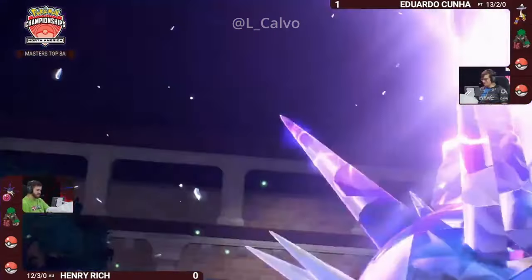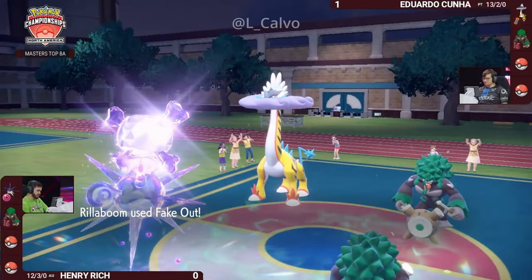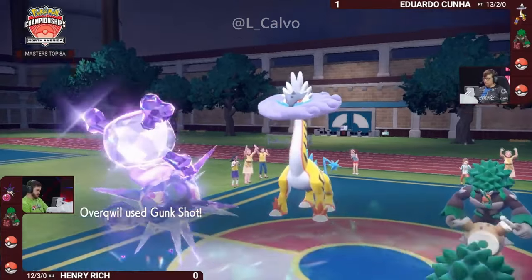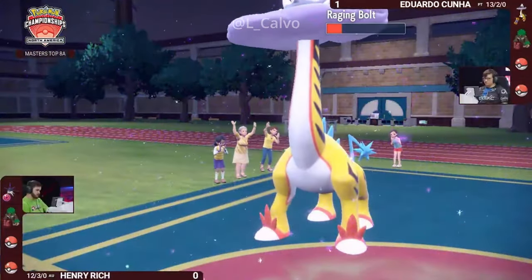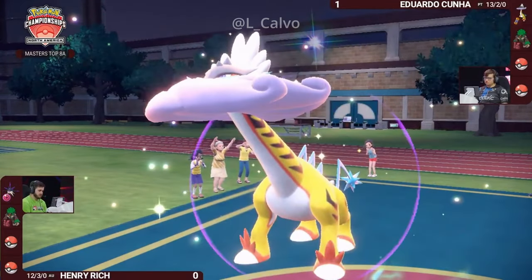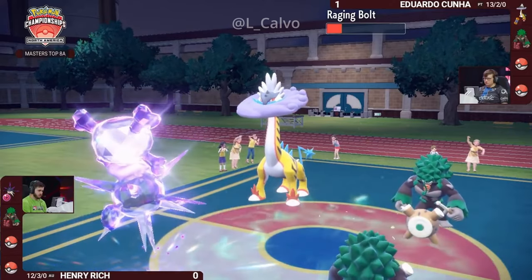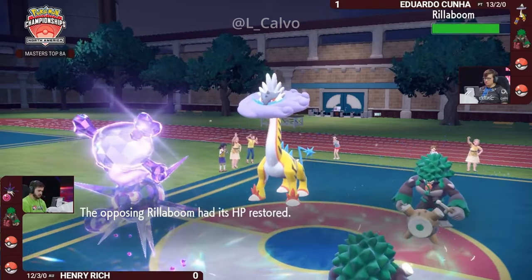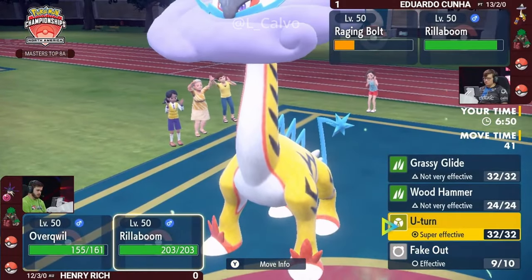Overqwil walks into the Poison-type Terastallization, so whatever Poison-type attack it uses is going to hit hard — the Rillaboom is probably the target. But Henry goes for the faster Fake Out, getting Eduardo's Rillaboom to flinch, so no Fake Out pressure onto Overqwil. The Gunk Shot lands — not a one-hit KO but massive damage to Raging Bolt. The Calm Mind came with a huge cost: by expending the Terastallization and landing that Gunk Shot, Henry deals big damage and recovers most of the Life Orb recoil immediately.